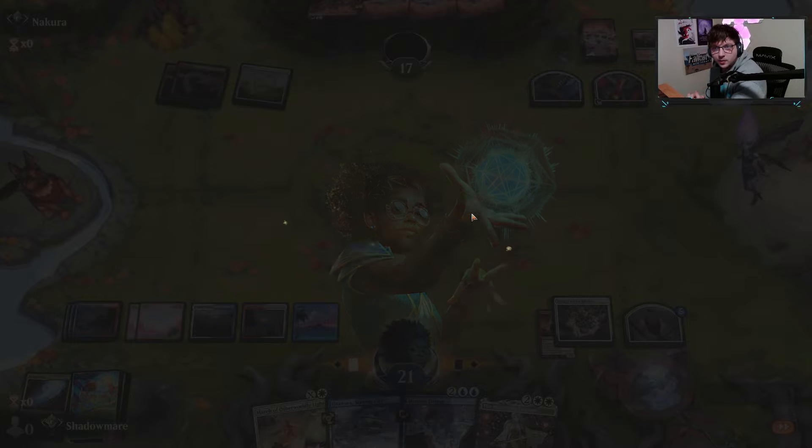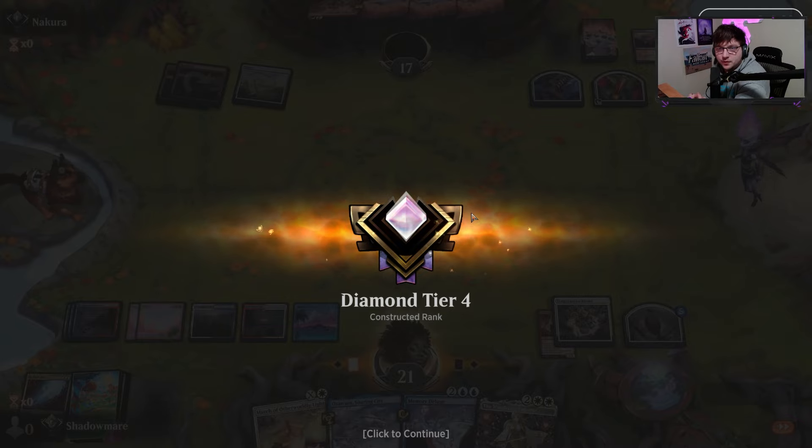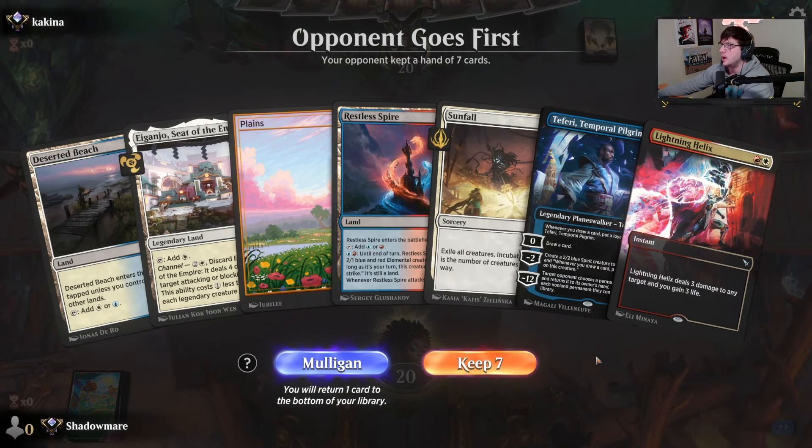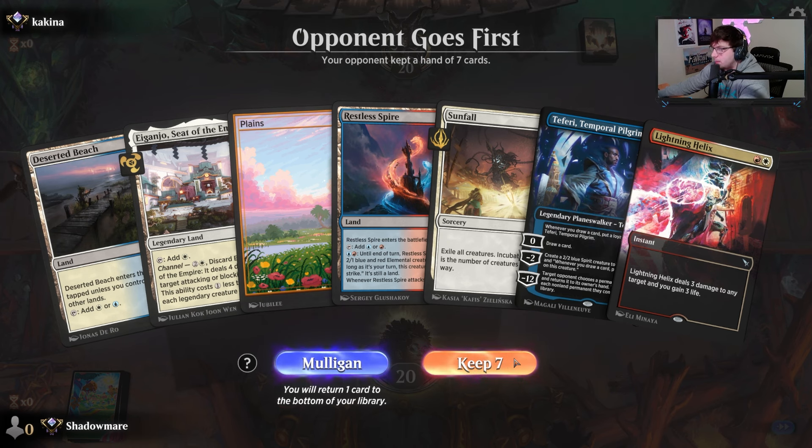Fully and convoke. Welcome back to best of one, I suppose. Sunfall is still a good card. My opponent is first. This is my hand. We have Helix on two — I can't ask for much more in terms of a nice card to have in the open.